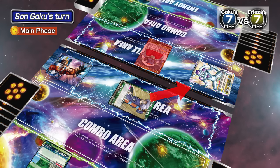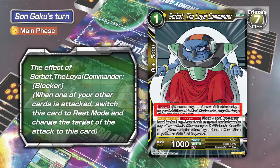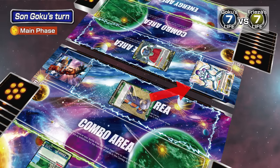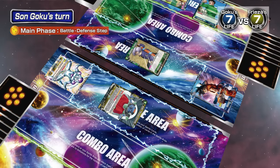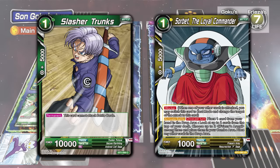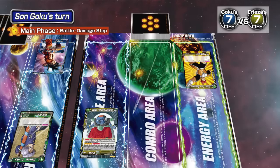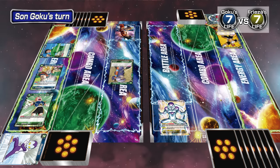You continue to attack Frieza with Slasher Trunks, but the opponent activates Sorbet the Loyal Commander's keyword skill: Blocker. This skill changes the target of the attack to Sorbet the Loyal Commander. In the damage step, Slasher Trunks has 10,000 power but Sorbet only has 1,000 — Slasher Trunks wins. A battle card that loses a battle is KO'd and placed in the drop area. KO'ing a battle card does not inflict damage on the player.